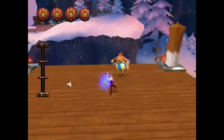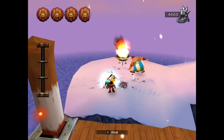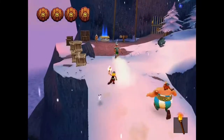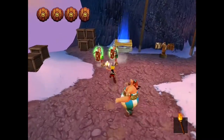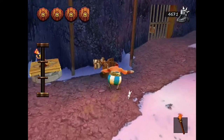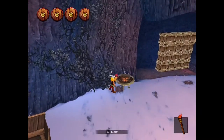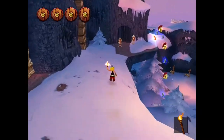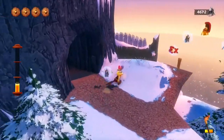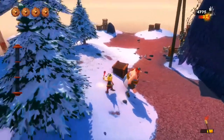Am Ende eines jeden Abschnitts gilt es eine römische Kampfmaschine zu zerstören. Diese ist jedes Mal stärker, wenn Asterix und Obelix auf sie treffen. Spielprinzip: Das Spiel wird in der Verfolgerperspektive gespielt. Der Spieler steuert hauptsächlich Asterix und kann manche Passagen auch Obelix steuern. Idefix ist ebenfalls steuerbar. Die Level sind im Comic-Stil dargestellt und sehr weitläufig und groß, jedoch eher linear aufgebaut. Als Spielwährung zählen die Römerhelme, die man bekommt, wenn man Römer erledigt, Kisten zerschlägt oder die einfach auf dem Boden liegen. Gespeichert werden kann beim Druiden-Topf.